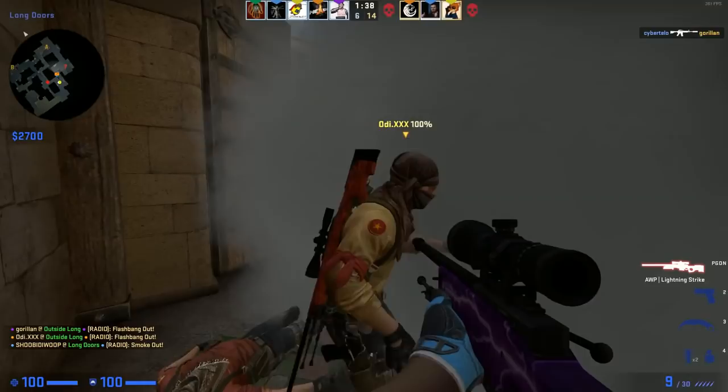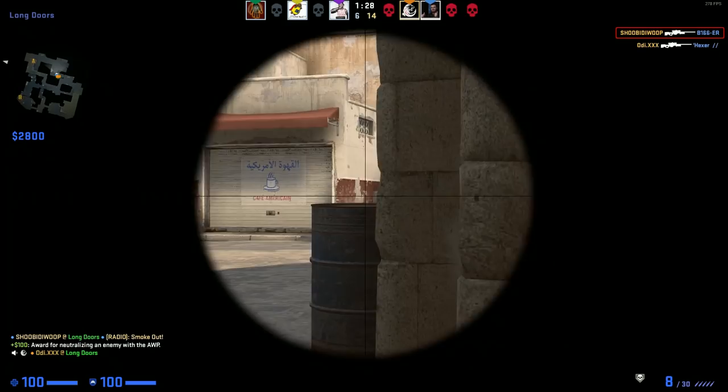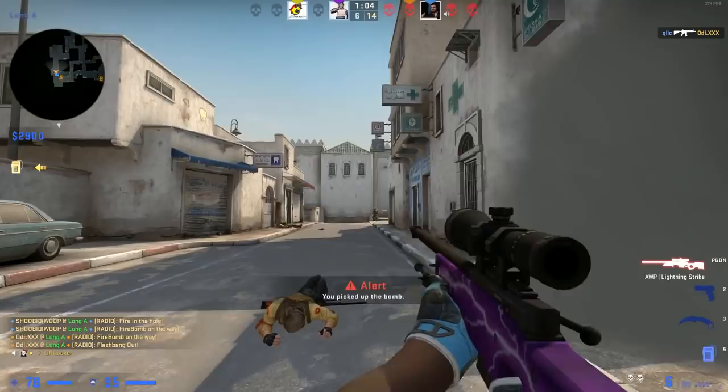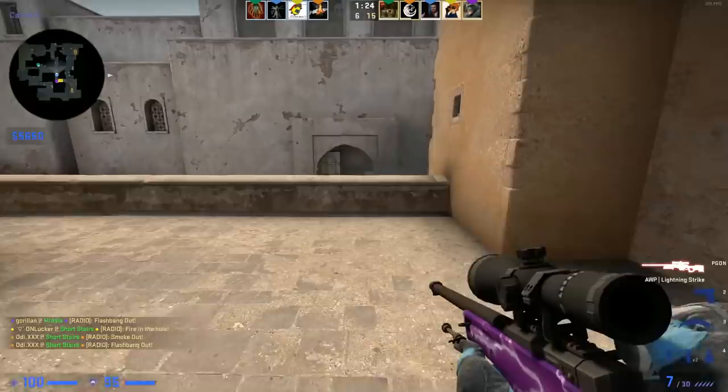I'll place a smoke like this and just wait the corner. One more in pit. This is a very useful smoke — most pit smokes are. I'll flash. There's got to be a gap in here. Oh, we're getting backstabbed. I'll shoot you. Got him. There you go.